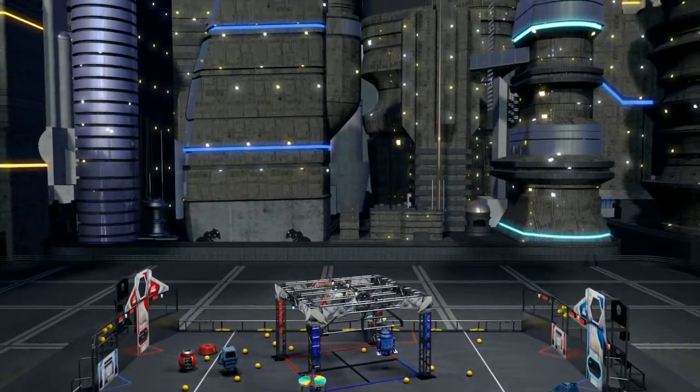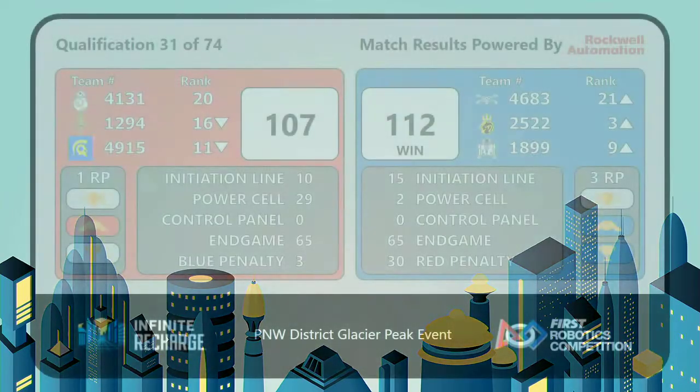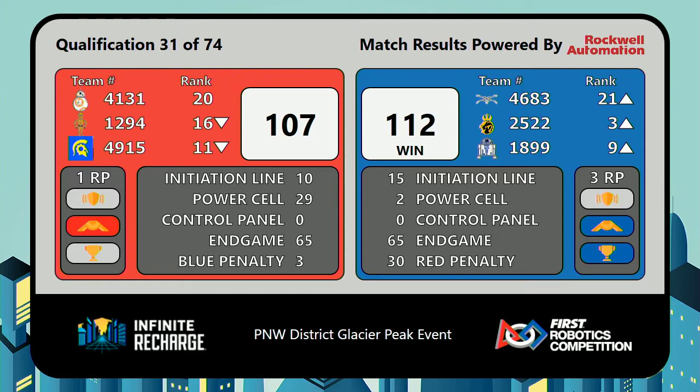Final results coming up — a very exciting match. During the endgame period, the win going to the Blue Alliance. But for the first time here at Glacier Peak, both alliances did make their shield generator operational at the conclusion of the match. Both alliances had two robots hanging for a total of 50 points, and their generator switch was level for an additional 15, resulting in bonus ranking points for both alliances.